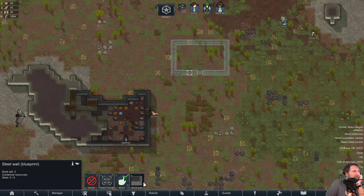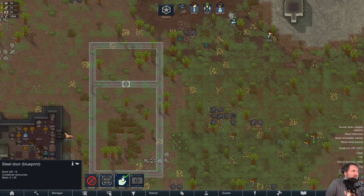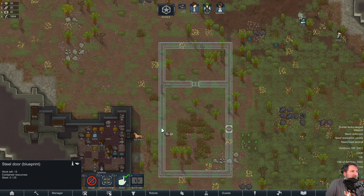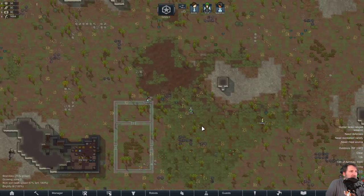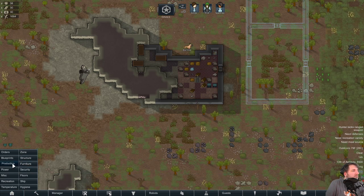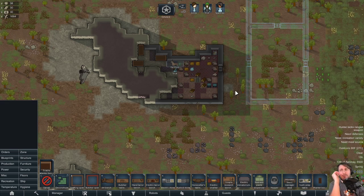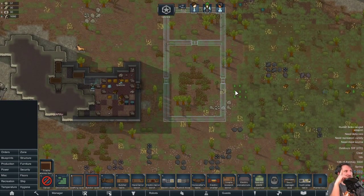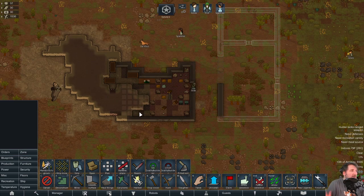Planning an eleven-by-five kitchen — very big for a kitchen. Found where the anima tree is — probably won't dabble much with that stuff. The walls are a bit offset but can't be helped. We'll make a wooden management desk early on because we're going to put in some wind turbines soon.